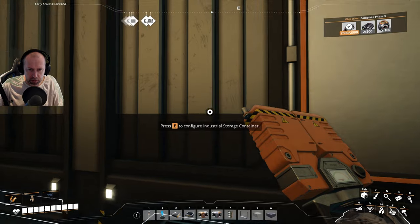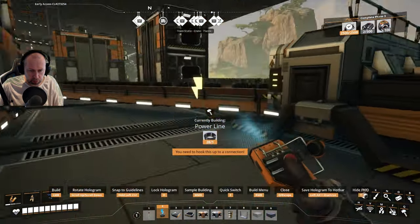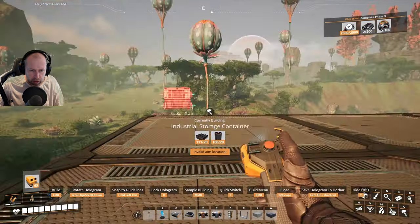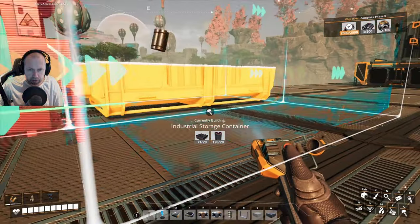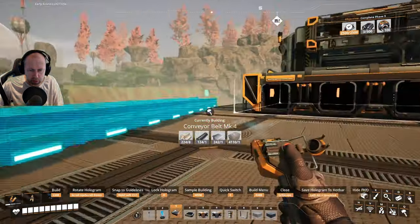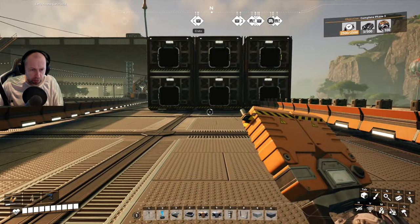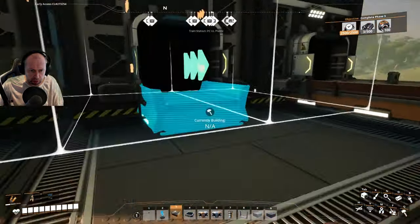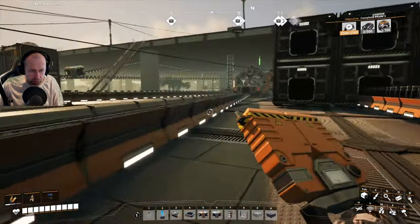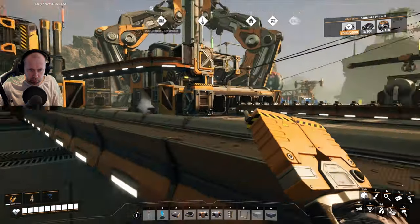This will be the stator's part and it needs power. We'll also add three of those containers because they need circuit board, heavy modular frame — I have some — and computers, and power of course.